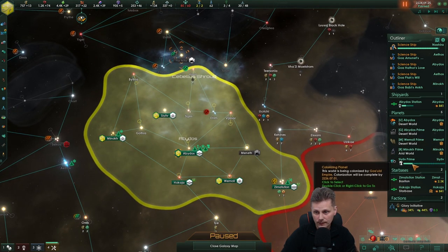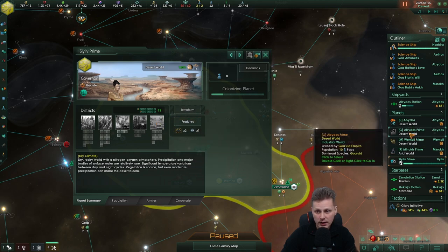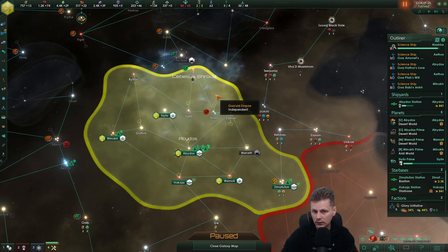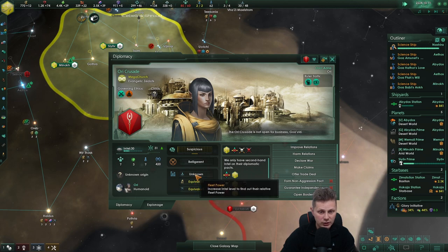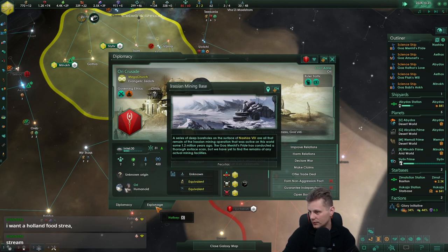We will definitely have to make this food. Do we do these yet? No, we're still researching that. Any luck — equivalent. What do we say? I want Holland Food Stream. Oh god no. You know there's a lot of mash with the Dutch food actually.